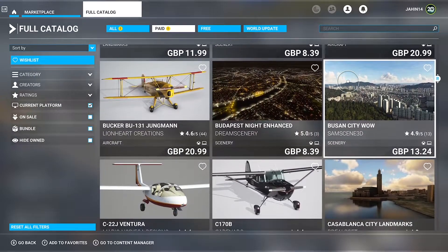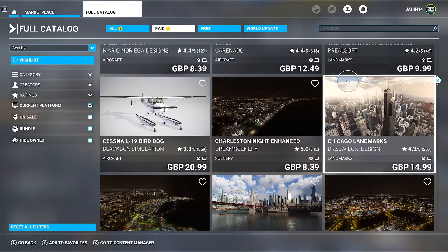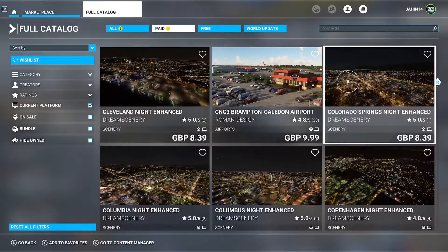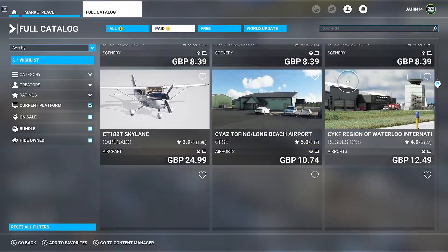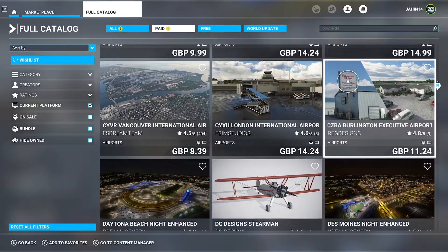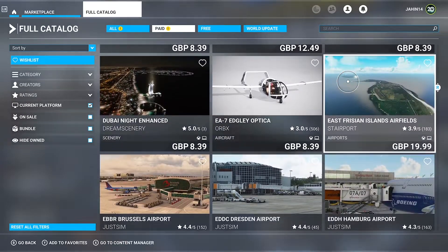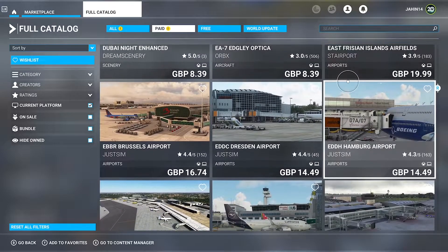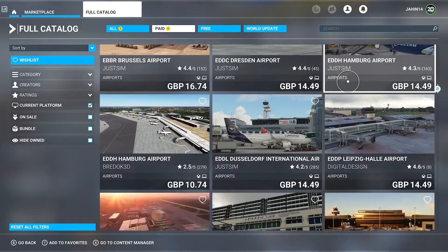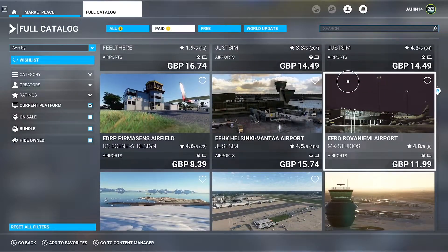I recently bought the Las Vegas pack, which had the city remodelled and also had the airport. The city itself looked nice — I was happy with how that looked. But trying to fly out of McCarran Airport, or Harry Reid Airport as it's known now, every single time I tried to take a flight out of that airport, the game would crash. I did that multiple times and it just wouldn't work. When you're buying a pack that's around £15, where you're getting a scenery pack and an airport pack, you expect both of them to work. What's the point of buying it if whenever I want to fly out of the main airport in Las Vegas, the game just crashes? It just doesn't make sense.